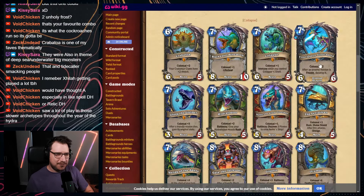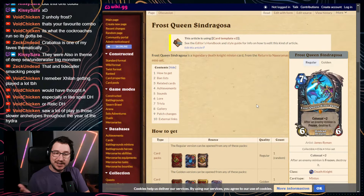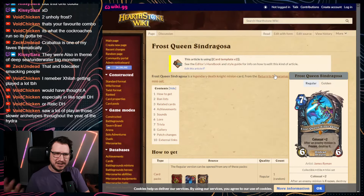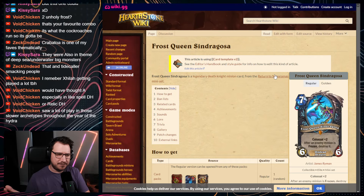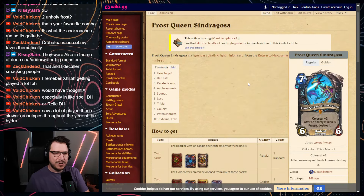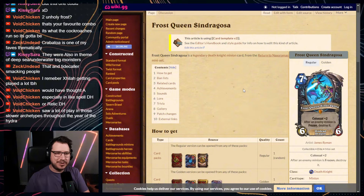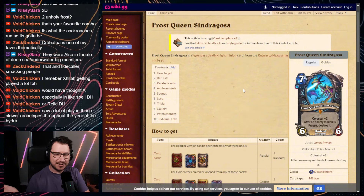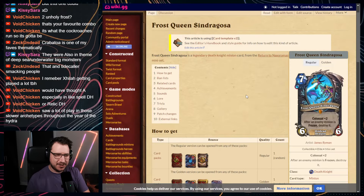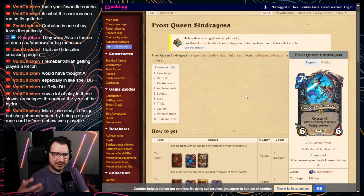Next up is Frost Queen Syndragosa. This card didn't come out with Voyage to the Sunken City — it came out in the mini set for March of the Lich King. Similar to how they completed the Spellstone cycle with Demon Hunter and Death Knight: when Sunken City launched, there was no Death Knight, so a couple sets later once Death Knight was out, they came out with a Colossal minion to complete the cycle, which was really cool.